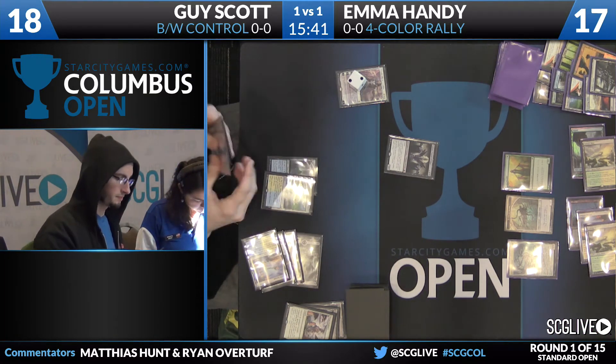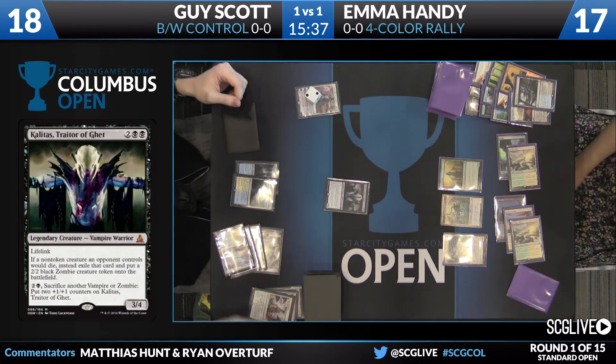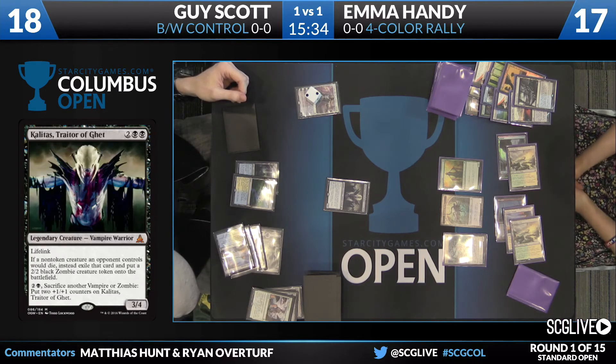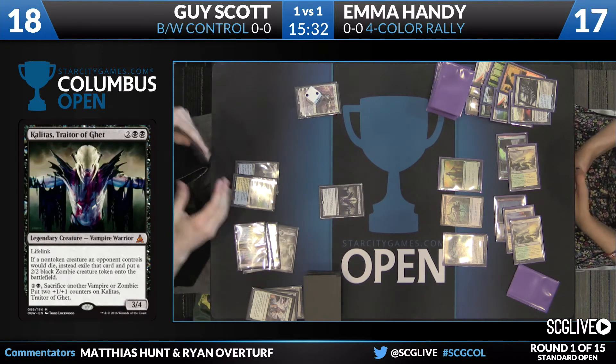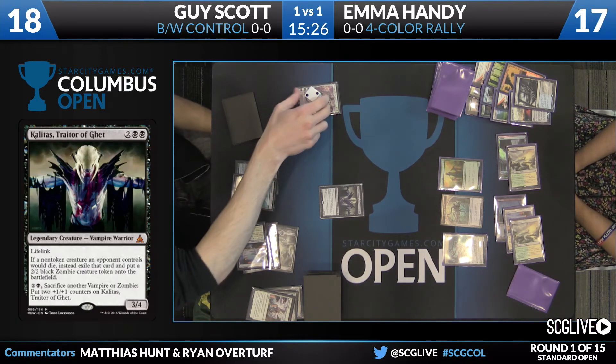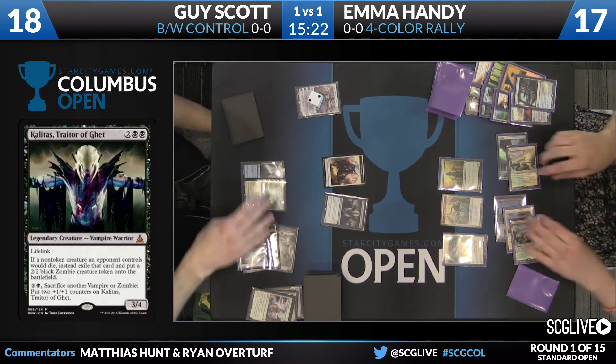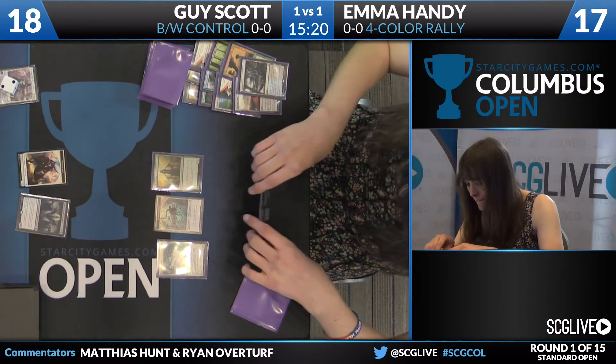I spotted a Reflector Mage in Emma's hand earlier. I saw just how good that was against any four-drop that doesn't have an enter-the-battlefield ability — Reflector Mage just makes them almost unplayable. In the near future, we might be talking about a Reflector Mage test, similar to the old Jace the Mind Sculptor test.